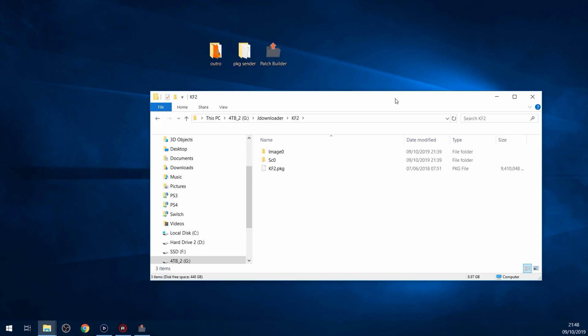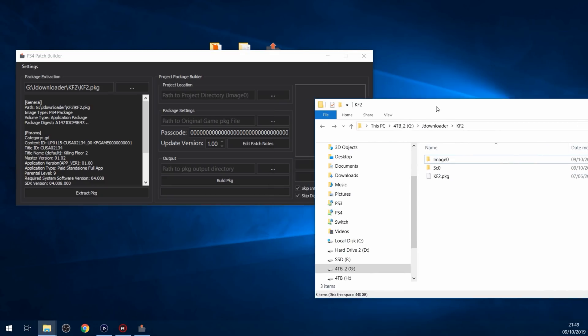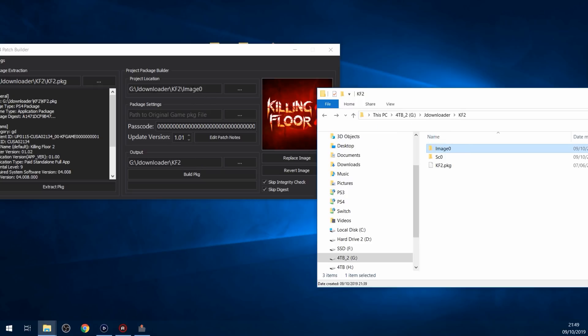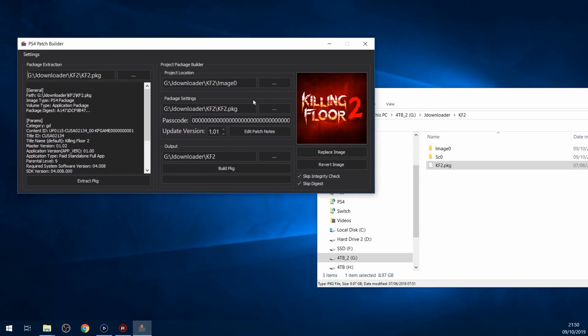If we recompile this back into an update and patch the game with it, we should now have that video playing in the background instead of the normal background video. Now that we've got the video file added, we can build the modded update. This is how the program works - the main function to build the modded patch. All you have to do is drag in your image zero into the project file path, add the original game package file that the patch is designed to patch - the kf2.package file. It increments the version number for you, putting it one higher than the current version so it will successfully patch the game. Then all you have to do is click Build Package File. That's it - no other steps required.